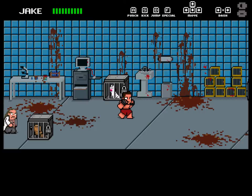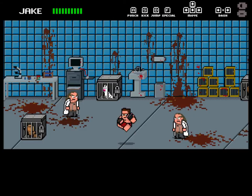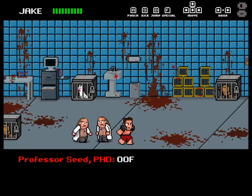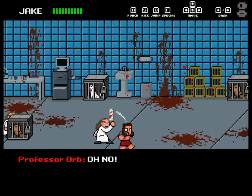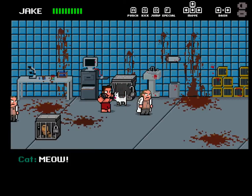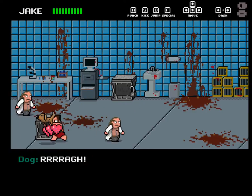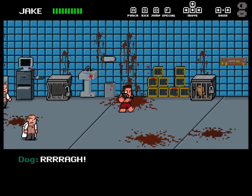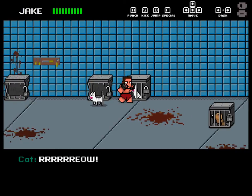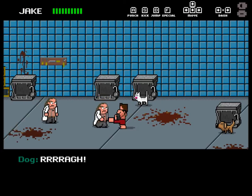Like I said, I'm no expert on school. The controls are A to punch, S to kick, and D to jump. Usually I've found that just punching, maybe kicking sometimes, works. If you free the animals here, you can get some health. I freed a cat and a dog. The controls are also shown at the top of the screen. I don't think I've ever had to use a special before. That dog's making some weird noises.